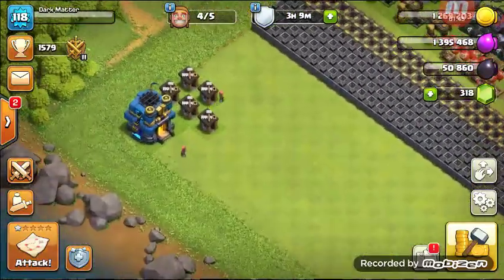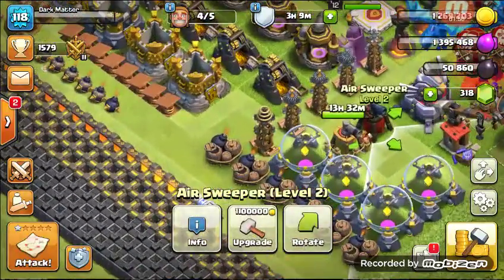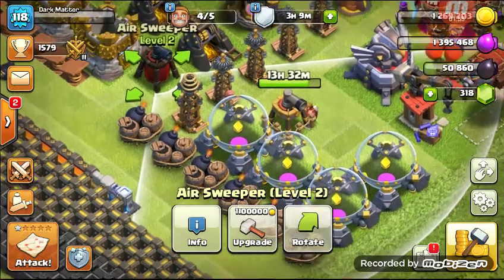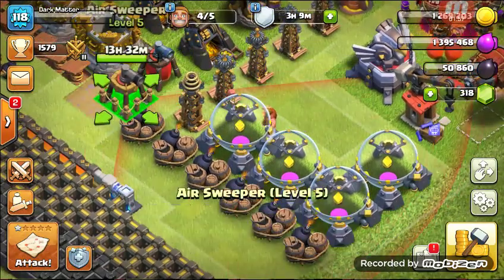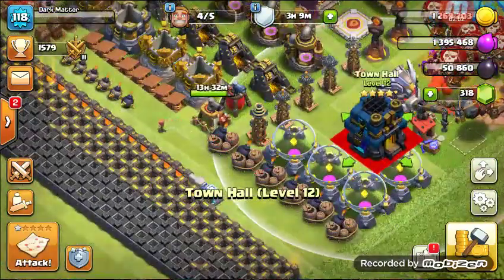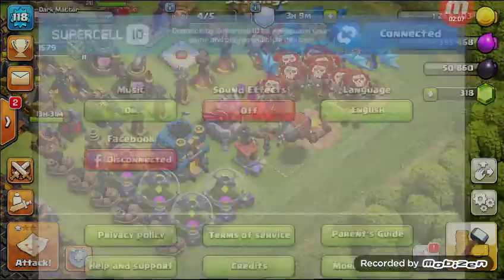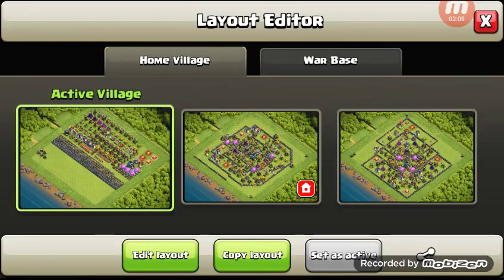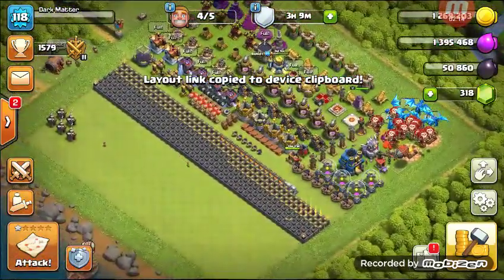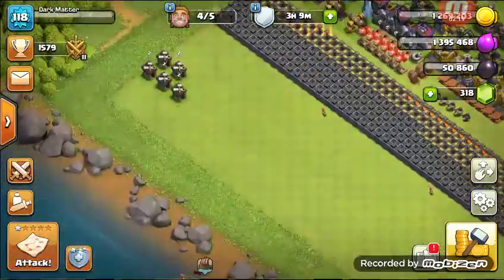I'll put the Town Hall over here. I gotta move the Town Hall, actually. So we're gonna change it, because now the Town Hall can be upgraded. I'm putting the Town Hall over here. There you go. Let's copy this link. Everything that can be upgraded is over here, and your builder huts are over here.